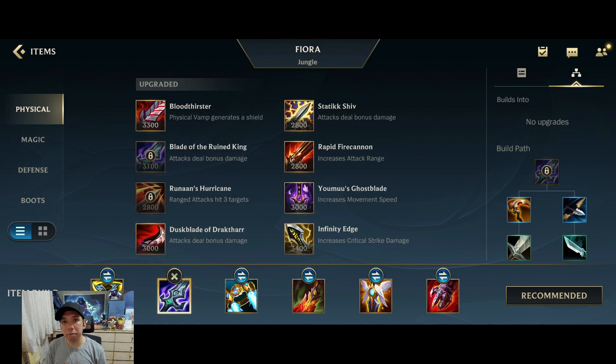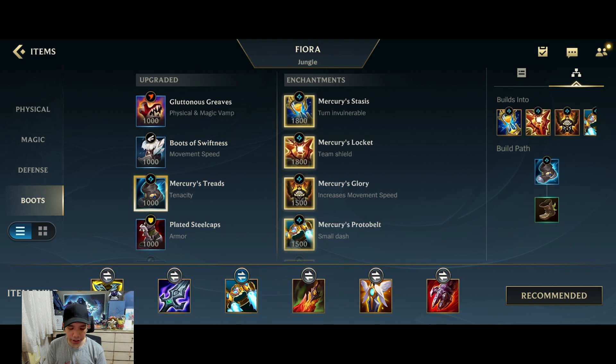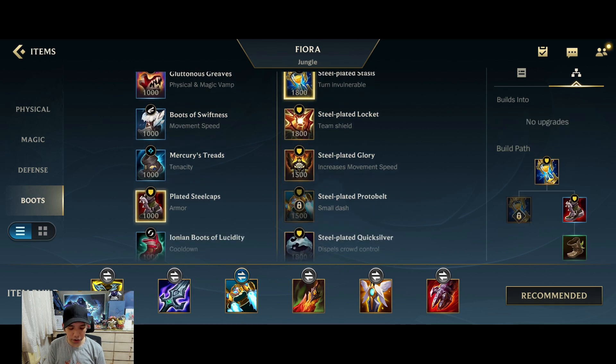The items that could be changed are the boots, which are the third item. It could either be Plated Steel Caps or Mercury Treads. You'd want Mercury Treads if your opponents are more AP-centric or have a lot of crowd control, but if it's more AD-centric, which is the situation most of the time, you'd want Plated Steel Caps.